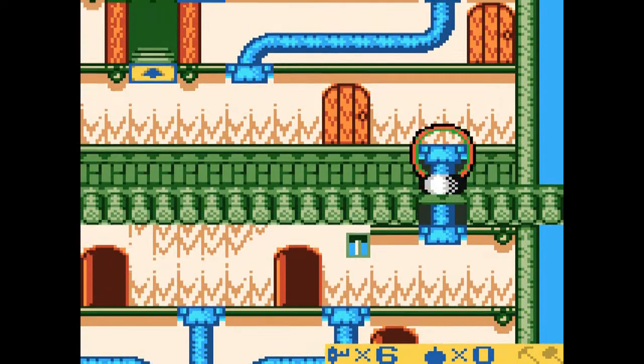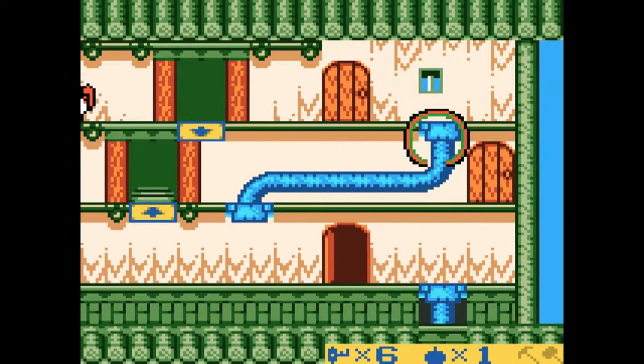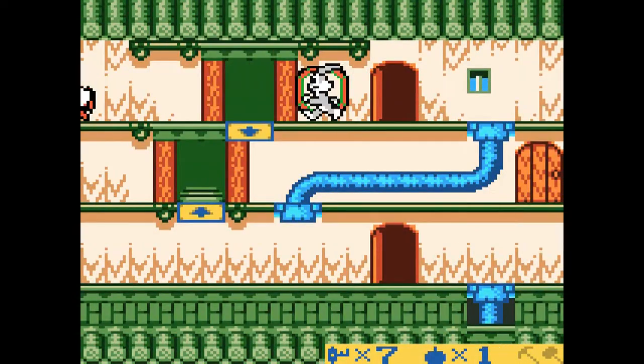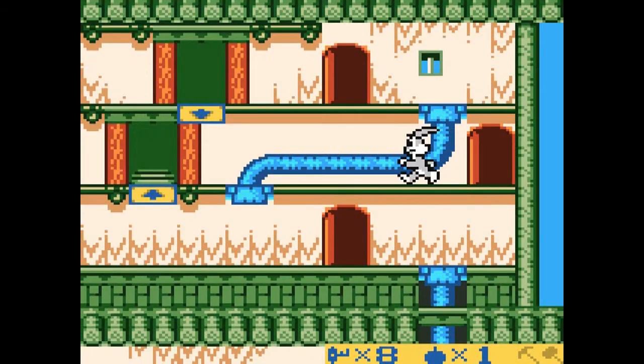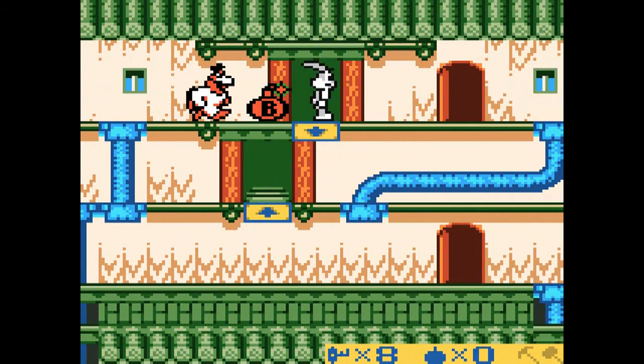The good thing about the shield is that it gives you a clear indicator it's working. If you were playing on Game Boy — like Crazy Castle 2 on Game Boy — it'd be kind of tough to tell when the shield was working and when it wasn't. You had the music at least to tell you otherwise, so at least you had that going for you. Now that we're done here, let's just bomb him and get out to the exit.